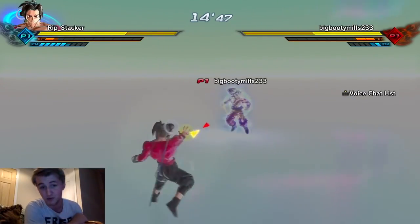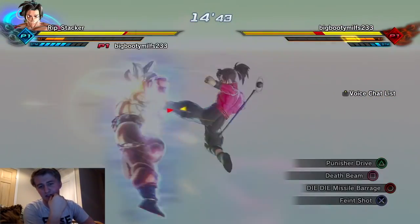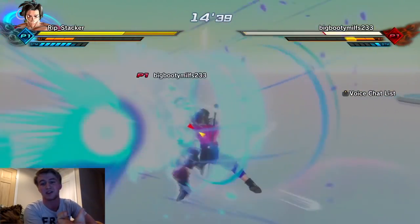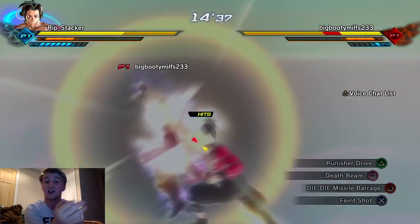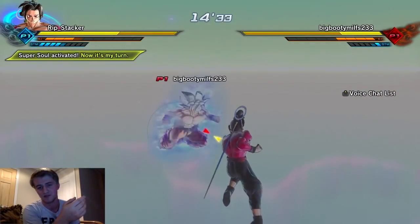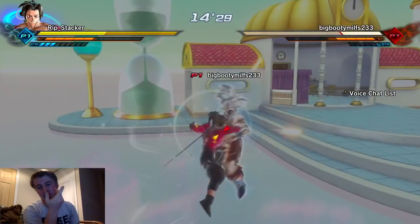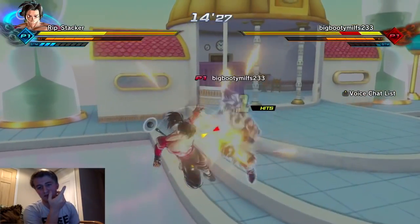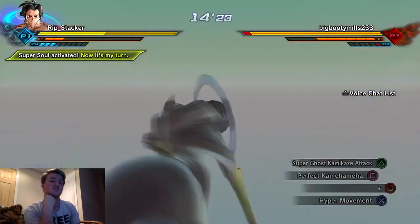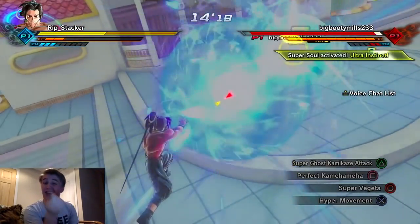Not to mention he charged up a Big Bang Kamehameha and when that didn't kill Omega he just charged up another one - like Vegeto didn't do two Final Kamehamehas against Fused Zamasu. My opponent is using Ultra Instinct Goku. I didn't think he was going to pick a CAC character otherwise I would have too. Look at this - block strings, and then you get bodied. I do the perfect block and break his stamina. GG!